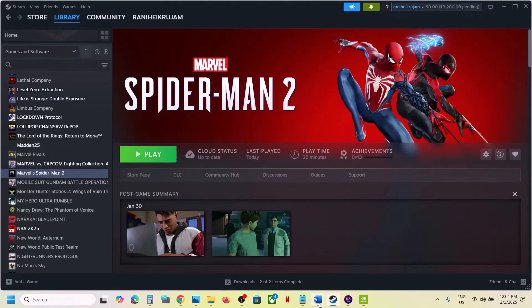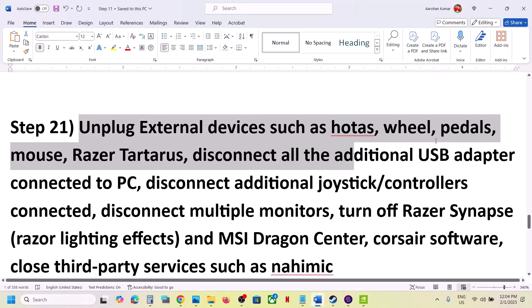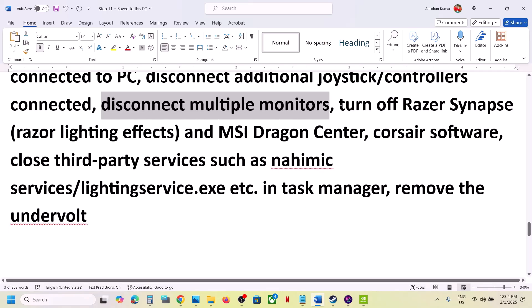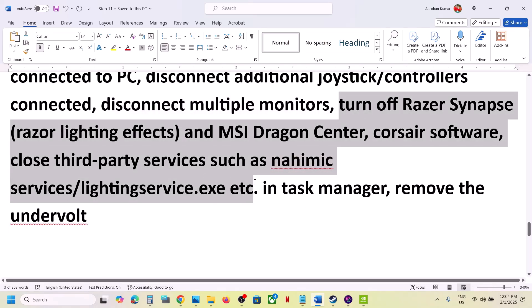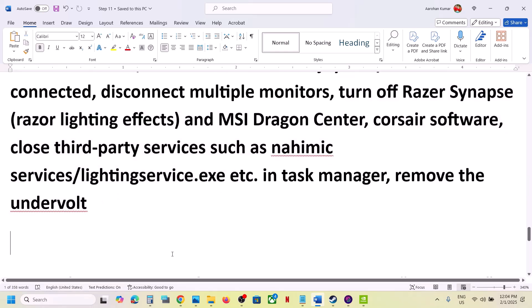Unplug all external devices you are not using. Disconnect any USB adapters, extra controllers, and multiple monitors — try launching the game on a single monitor. Close any third-party applications or extra services running in the background. Also, if you have undervolted your computer, remove the undervolt and then launch the game.